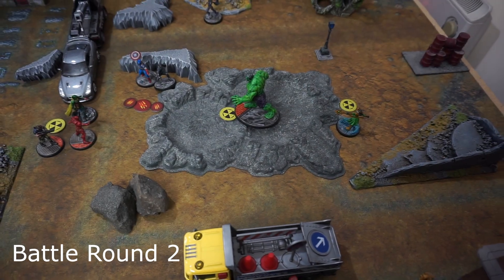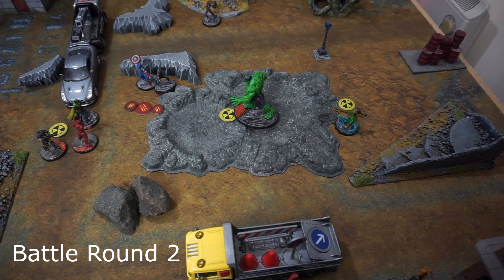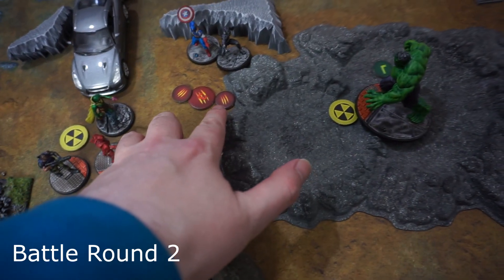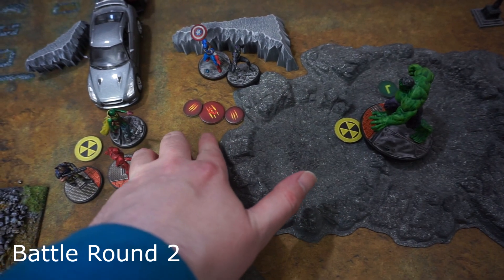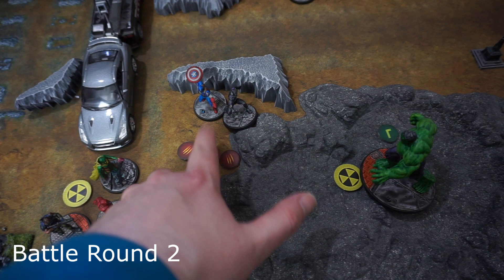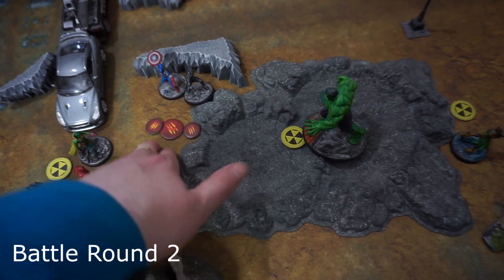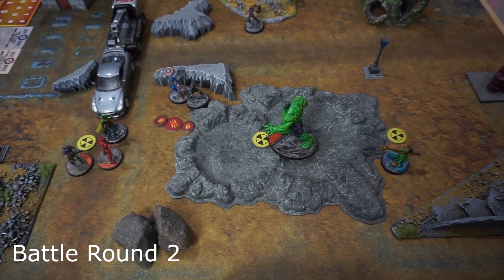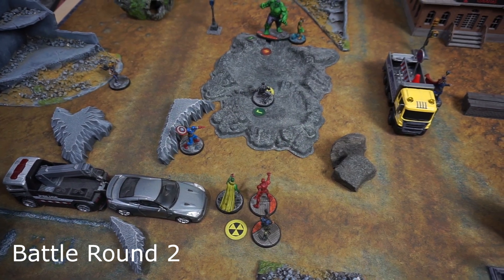In Battle Round 2, Hulk went first and did two strikes on Black Panther, then spent two power to throw him at Captain America. The first strike whiffed, did one damage; the second did three. When thrown at Captain America, he took one but successfully evaded. Black Panther is hurting — one HP left on his healthy side — but he's been thrown away from the shelter.